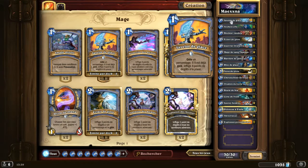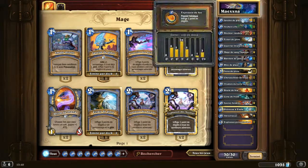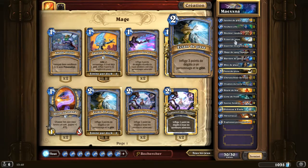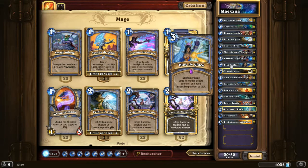2 Javelots de Glace. Ils ne servent pas vraiment à infliger 4 points de dégâts, c'est plus pour bloquer que pour infliger les dégâts. L'Archer Elfe, on essaie de l'avoir en début de partie, c'est bien pour nettoyer les 1/2 et essayer de faire des 1/1. Pour remplir la table de Maexxna, 2 petites cartes : le Docteur Vaudou. L'Éclair de Givre pour bloquer et tuer les saloperies. 2 Charges de Guerriers Branchies. Le Mage de Santalnos. 2 Barrières de Glace, 2 Blocs de Glace.